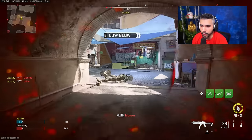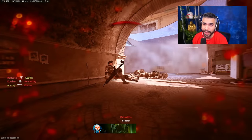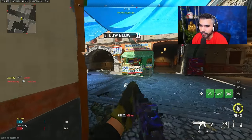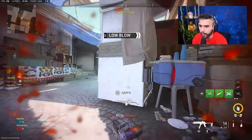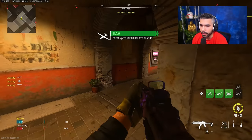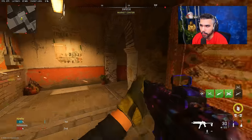Another way to slide cancel is a little cheesy but faster than the regular slide-YY method — it requires a Semtex. You pull out your Semtex and bring it back in while sliding. If you do it quickly enough, you see a quick animation and you're able to shoot a little bit quicker than normal. So instead of slide-YY, it's: slide, Semtex out, put it back in, shoot. It takes a little practice to get used to.